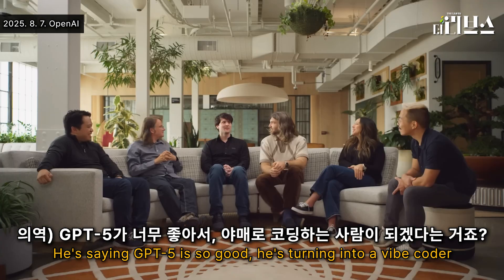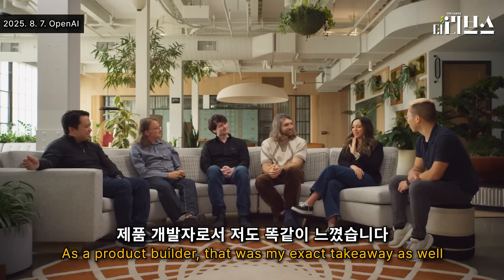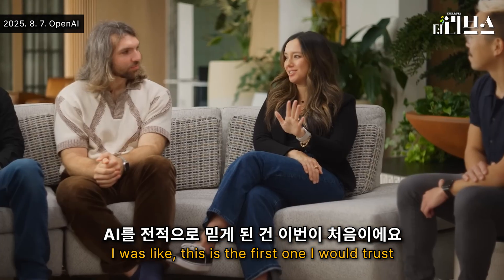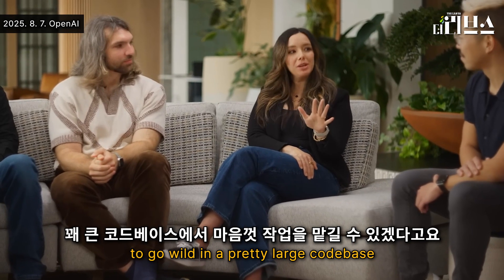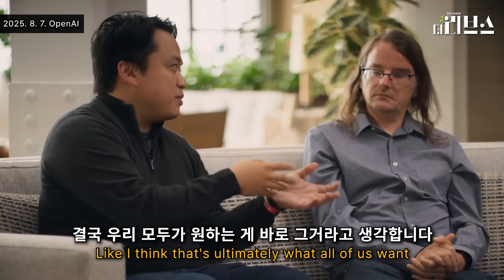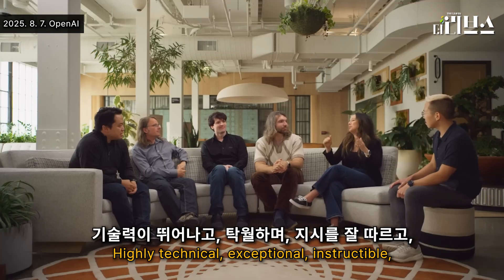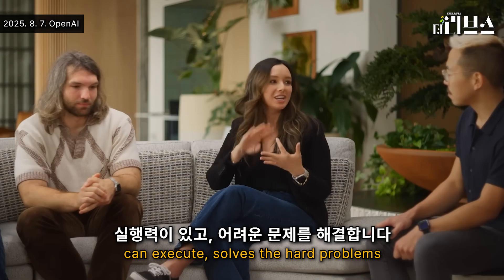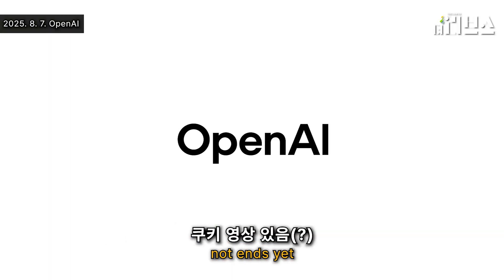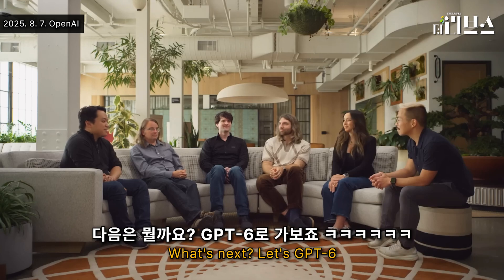He's saying GPT-5 is so good he's turning into a vibe coder. That's what I heard. As a product builder, that was my exact takeaway as well — this is the first one I would trust to go wild in a pretty large code base. As an AI collaborative coder, you can actually trust it as a co-worker. I think that's ultimately what all of us want. It's definitely by engineers for engineers — highly technical, exceptional, instructable, can execute, solves the hard problems. Everybody needs one of these on their team. What's next? What's GPT-6?